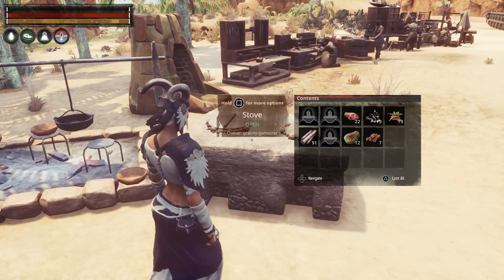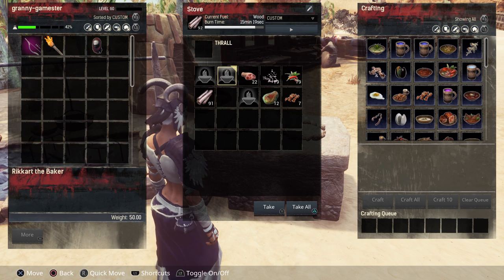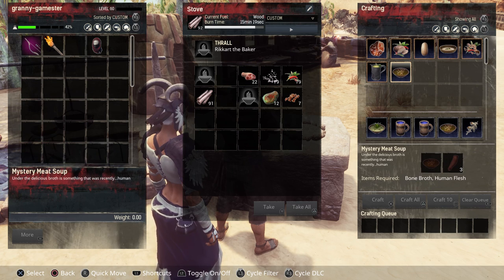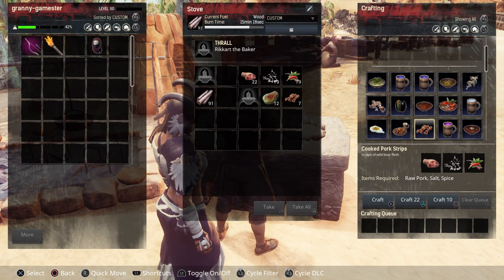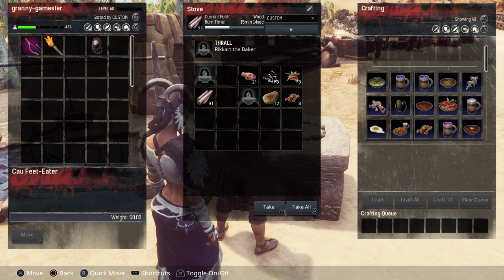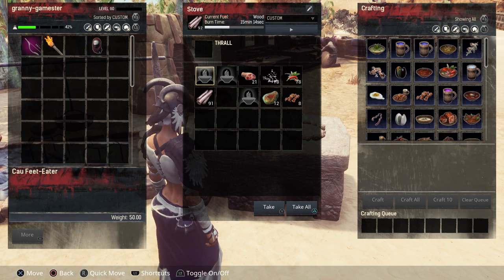Let's take a look at a normal T4 in the cooking station. When you put him in, you get all these added recipes. If we go to make cooked pork strips, watch on the right-hand side how fast he cooks those — pretty fast. Let's take him out now.